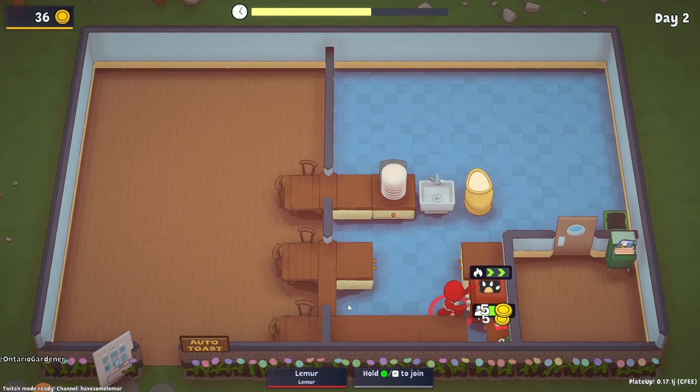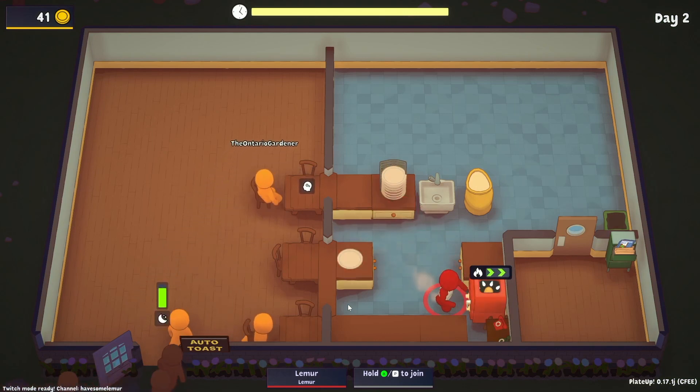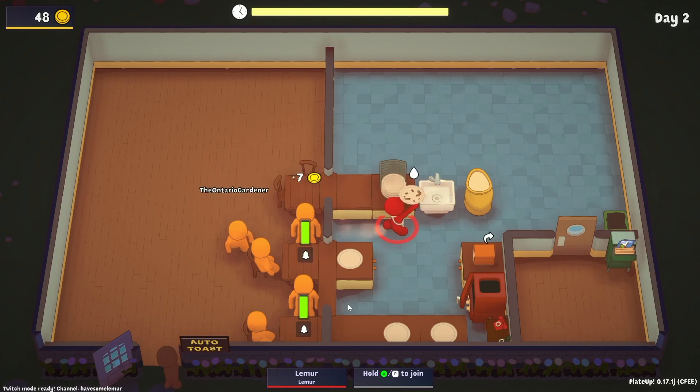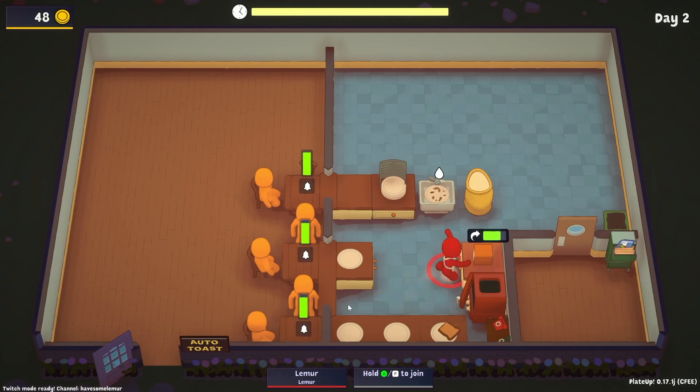We get groups one, two, three, and four. We talked about it — a single comes out first. Our goal is to multitask and get the single out. We didn't know we'd get a single but we grabbed the plate and we're golden. That's literally the whole day right there — we were able to call in all the groups and make all the money we could.